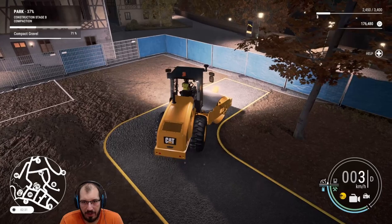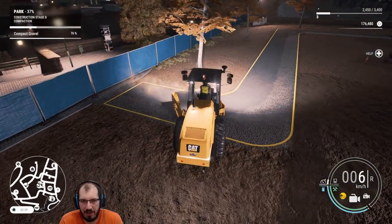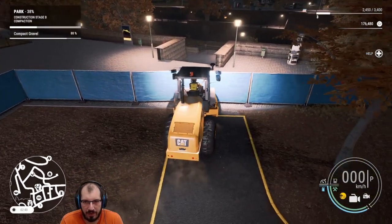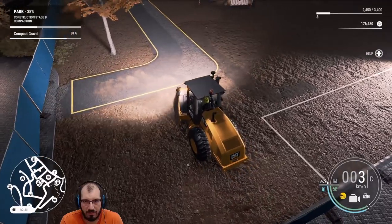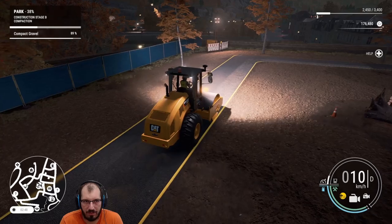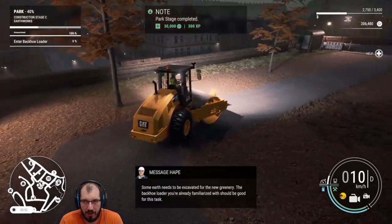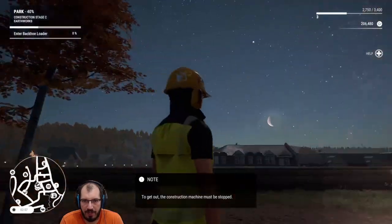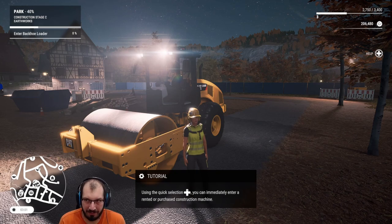Come on, you can do it. What are the odds we're gonna get all of this done in this episode? Zero. There's no way. Just like butter — that's great. Made some money on that one. Enter backhoe loader — I think that is my cue, we're done for today. Thank you so much for watching. I hope you enjoyed it, and I will see you again next time when we finish this park. Have a good one, bye bye.